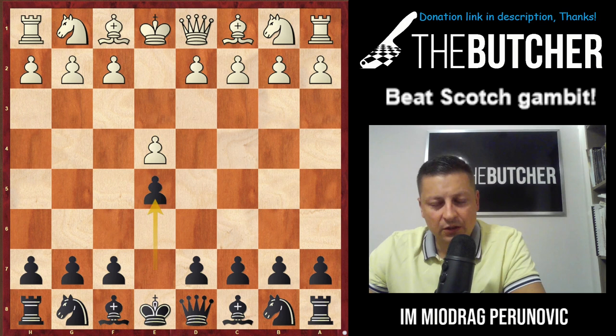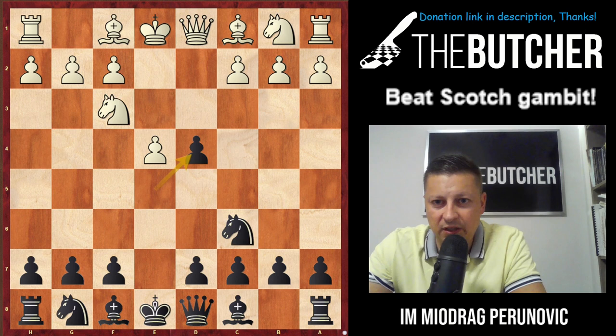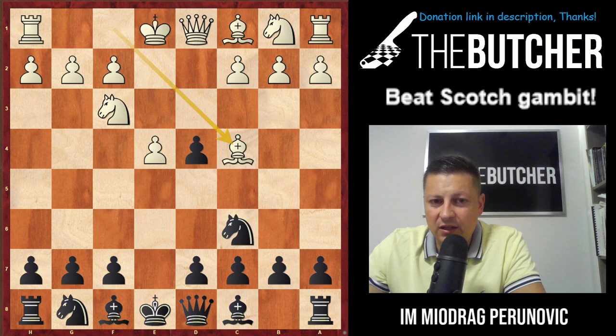It's time to look at this variation and show you some really new and critical stuff against this opening. After e4 e5, white goes with Nf3, Nc6, d4, exd4, Bc4 — they begin like a Scotch opening but instead of taking with the knight on d4 they go Bc4. In this video I'm going to give you the most important variations and suggestions on how to treat it with the black pieces.